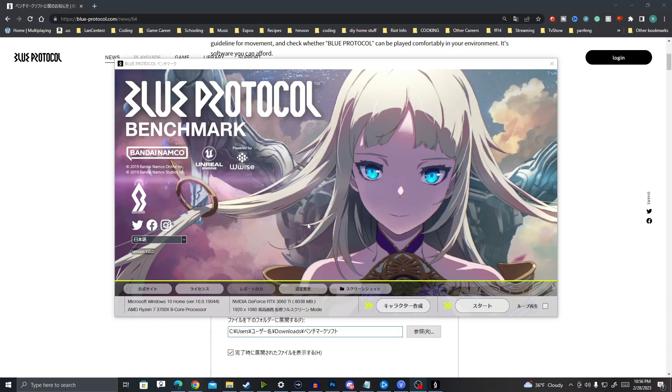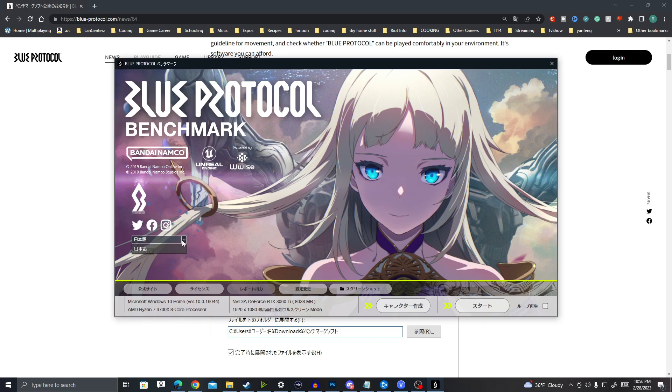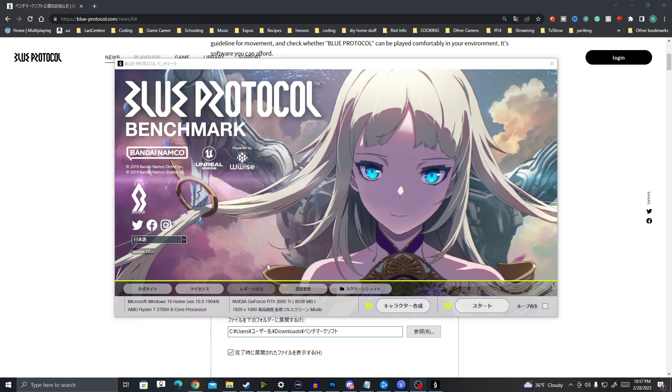Here on the screen is the Benchmark Launcher. I believe this is going to be a language selector — right now it's just Japanese. Here is where you would select your character in this first bar of the screen, and here is where you would start the benchmark. These right here are just various different links. This will take you to your folder where you can take screenshots, and I'll show you how to do that here in a second.